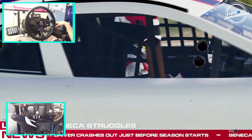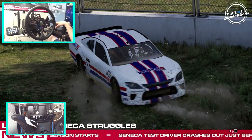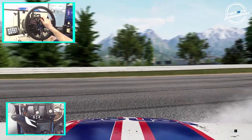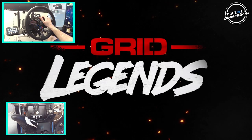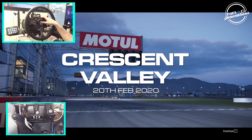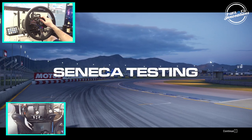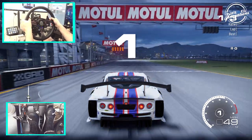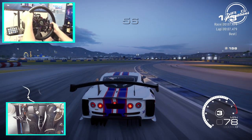Seneca continued to have trouble during testing with multiple drivers involved in on-track incidents. No mistakes this time. Is he shift locking? Run it again but with less throttle — I feel like he was shift locking. This is Ajit, lead engineer — we've had a few bad days with the test drivers and I still need help with the setup, so give me a few laps, and please bring the car back intact. I feel like I could do just that. Let's see what this car can do — push it.